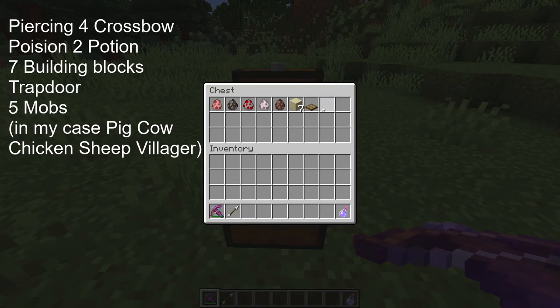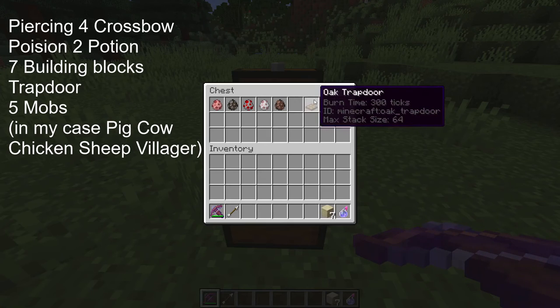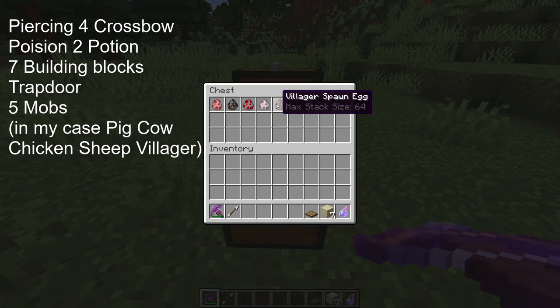How to brew that I'm going to show you in a second. You'll also need seven building blocks, an oak trapdoor, and five mobs of your choice. I'm going to show you why I picked these five mobs and how to get them into your contraption.